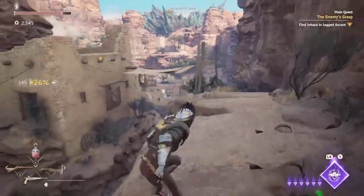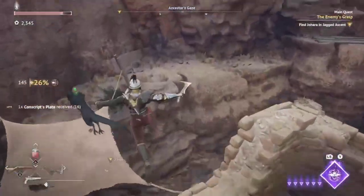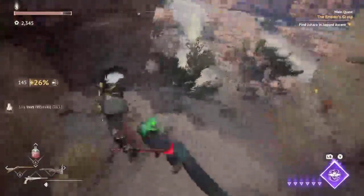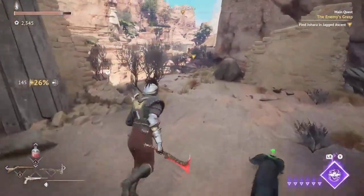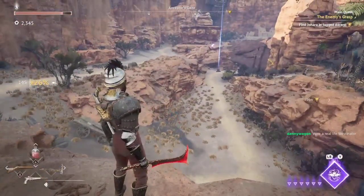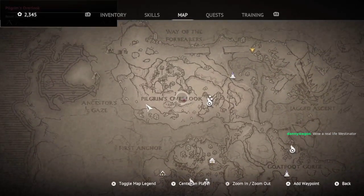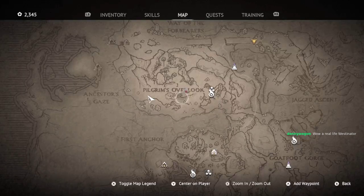Going this way first to grab that, then back to grab the iron. That feels like everything up top here. I've looped around down here — there's a bandit outpost there! A real-life Westinator — it is me, the Westinator. A Terminator, but from the west.